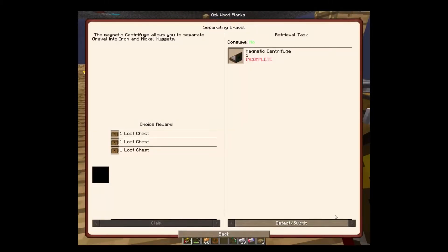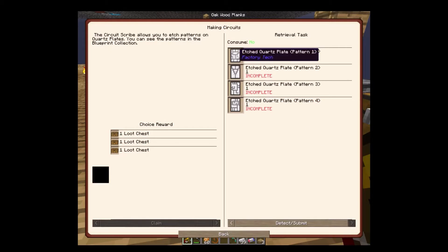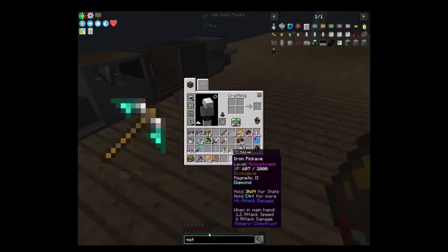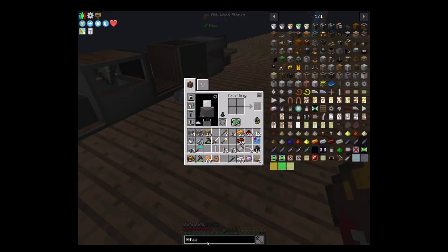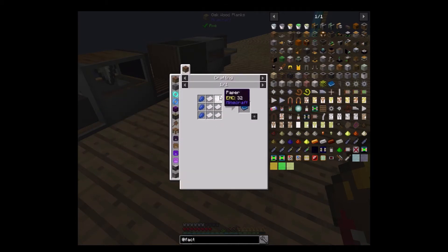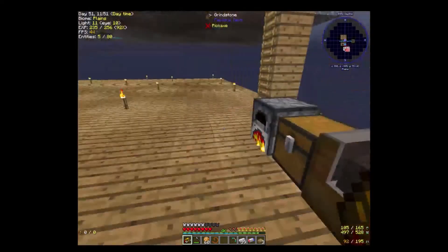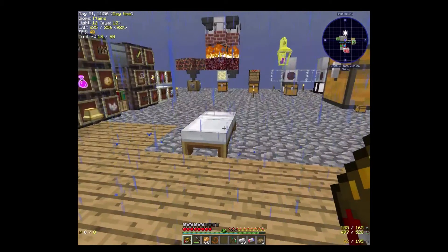Now what does it want? Making circuits. I believe I looked back at Factory Tech — there is a book, blueprint collection, which is three lapis and six paper. That is what you need to actually make the circuits.